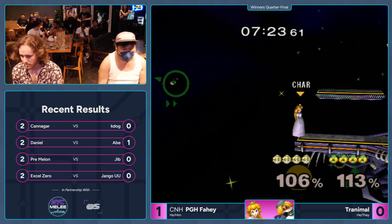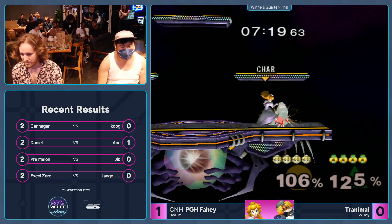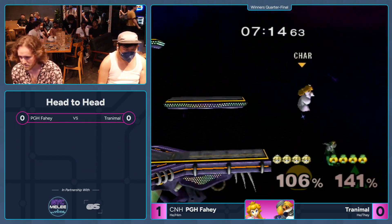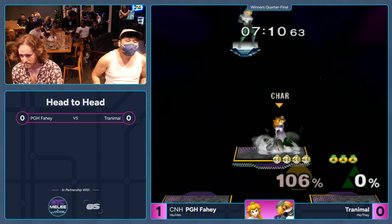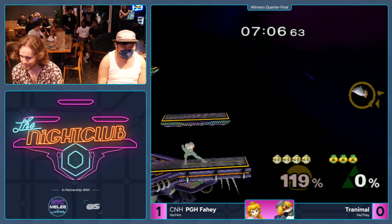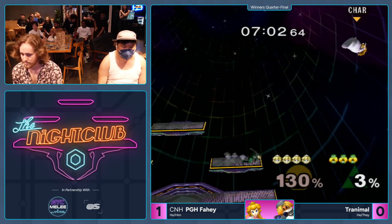What's happening here? Coming up and down. Whoa, big push. Sort of cheeky — it's a reversal, but able to still follow. That's so hard. Fahey actually grabbed to get up there — great read. Fahey has the read on that. That's how Fahey took the really early stock in the previous game. I think Tranimo just needs to do low recoveries a little bit more.